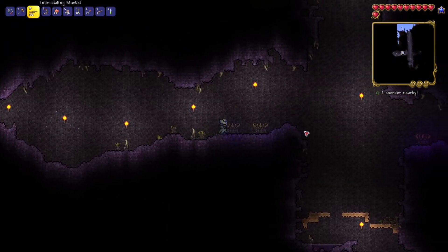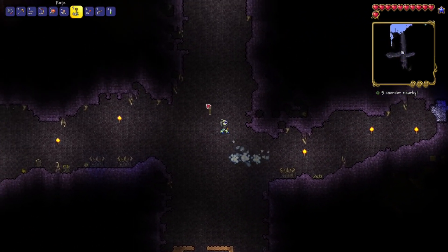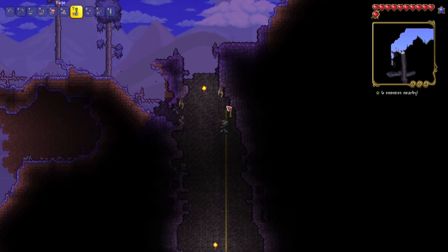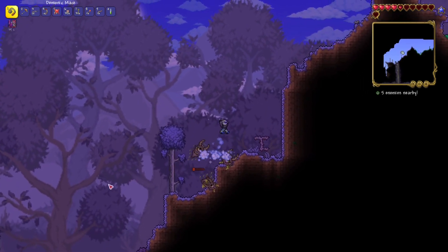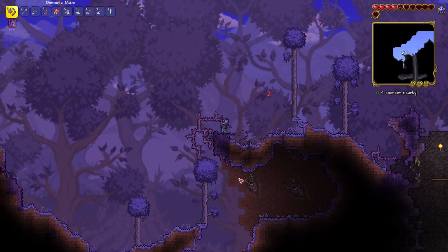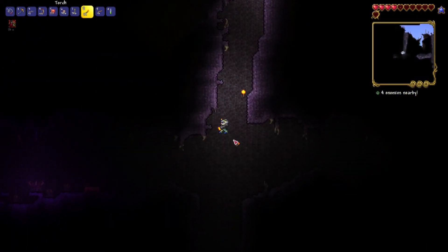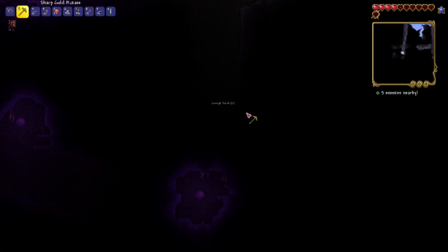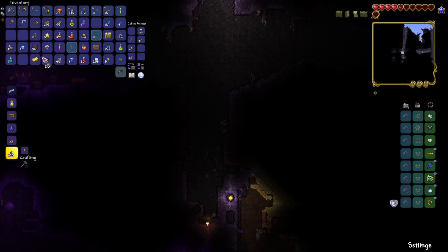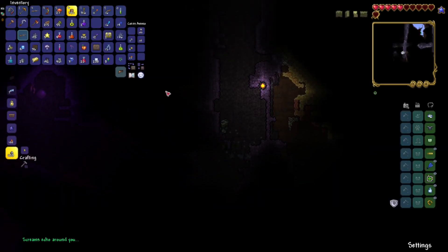I'd probably like to find one more shadow orb while I'm down here, just cause that will give us a little bit more of a boost. It looks like we're gonna have to go all the way back up though. Let me just make my way back up — a little bit of a slow process but that's okay. Let's fall back down this pit and see if we can't get another shadow orb. I don't want to break any more than that, cause then we will have to fight a boss, and we're not quite ready for this one. I've underestimated the Eater of Worlds many times in Expert Mode, and it's never gone really well — it usually kinda kicks my butt.